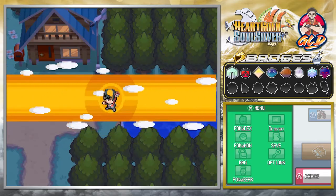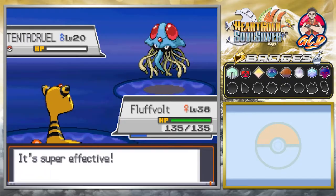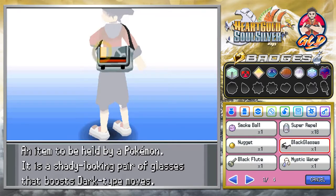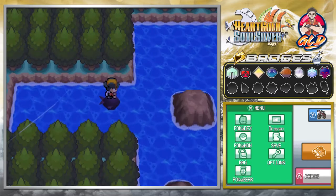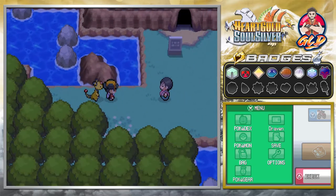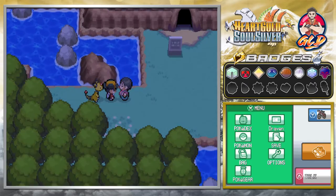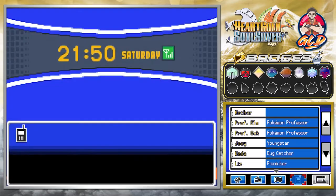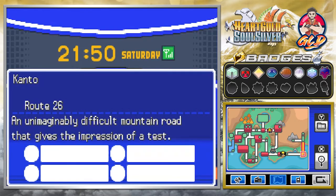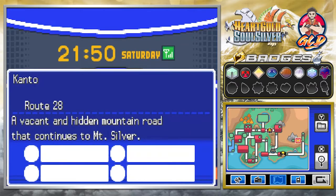Welcome back Thrasher, it has been a while. Here we are in Route 27 and we get attacked by a Tangela. I'm gonna use a repel because we don't want to get attacked by any of these Pokemon. Look at this - stepping on here, this guy tells us we've taken our first step into Kanto. We are now in the Kanto region, and we can go from Route 27 to 26 all the way to Victory Road and the Indigo Plateau.